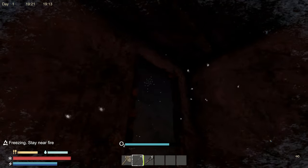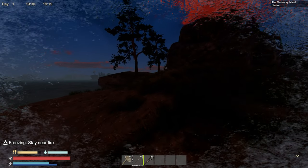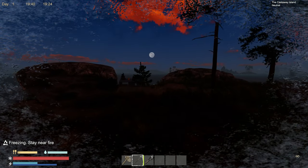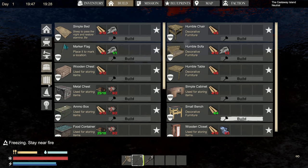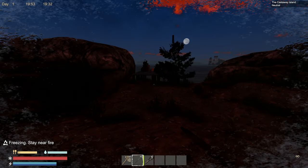Freezing — stay near fire! We're super cold. I didn't realize there was a temperature mechanic. Let me check build mode — all I have is a simple grill, I don't even have a fire. But there's: standing torch, fireball, hang, bonfire. A bonfire is probably what I should build.